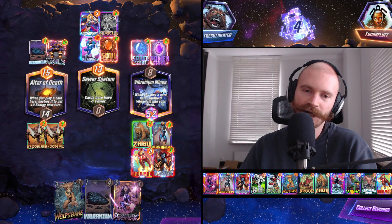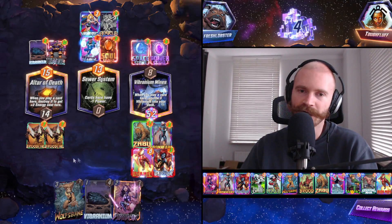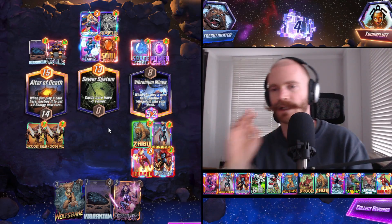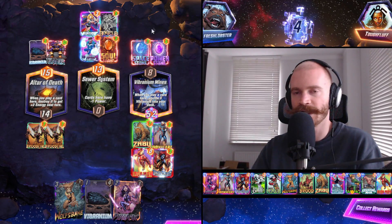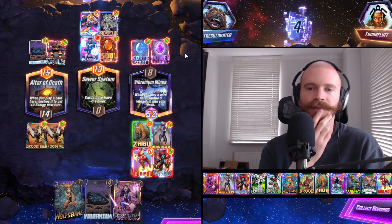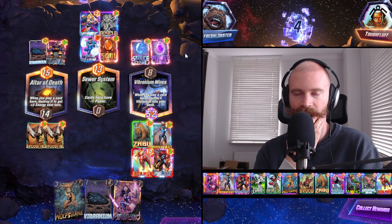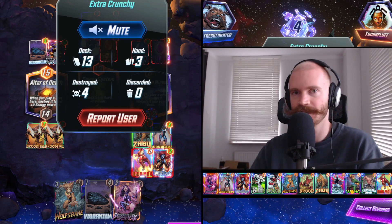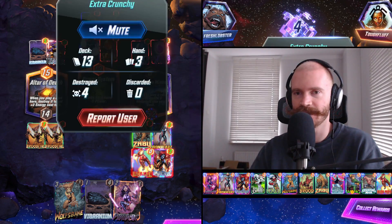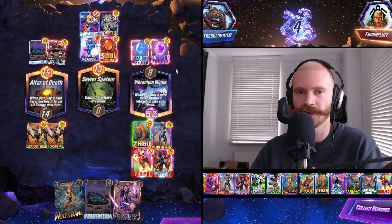What I could have done is just play Surfer and Vibranium into the left and ditch the Mystique — it runs into the risk of our opponent just filling up this side and beating us here, but we would have had 20 power right side. It's a tough choice to make. Because if our opponent doesn't draw specifically Vibranium here and don't have it in hand, they're not making this play.